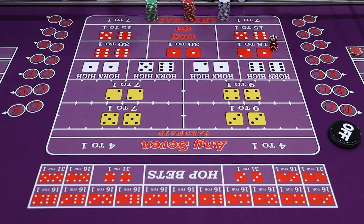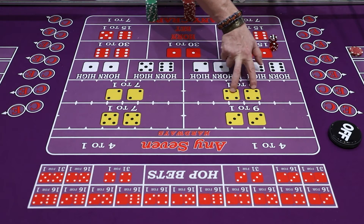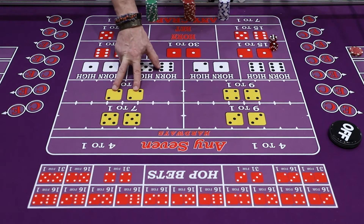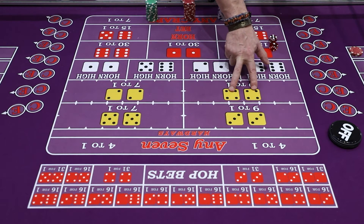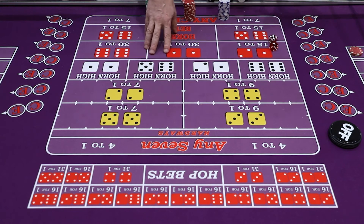One-time bets means on the very next roll of the dice, you're betting on some type of combination. The hard way bets are all-day bets — they are picture bets. They stay up — the hard eight, the hard six, the hard ten, the hard four — until they either come easy, like a 6-2 or 5-3 on the hard eight, or a seven erases them all.